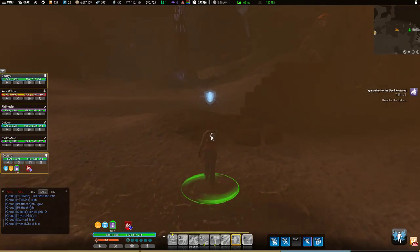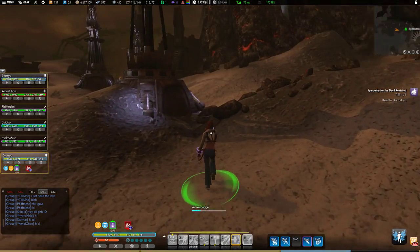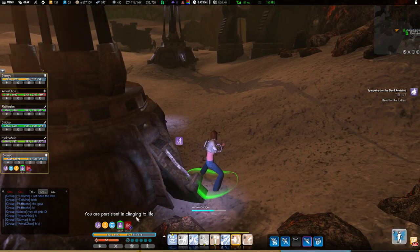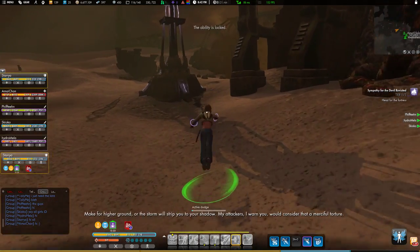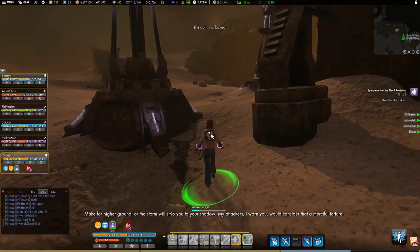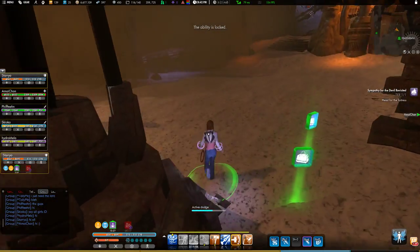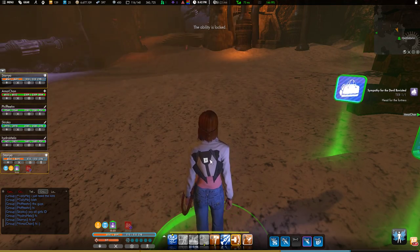The guys have already run through and taken out the trash mobs in this area. They are all behind cover. Each of these pillars counts as cover — you can see that we can hide behind them and lessen our stacks here, because the Sandstorm hurts a lot. We are just going to stick around right here and wait for a second.